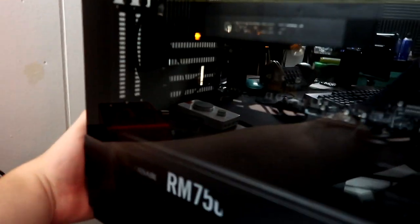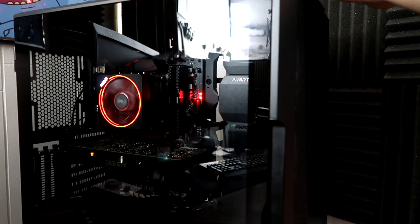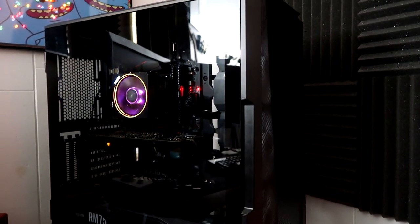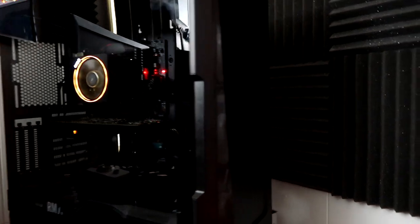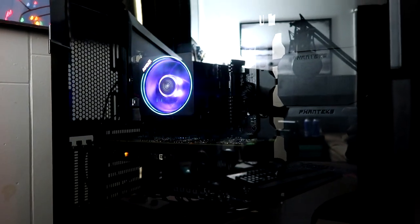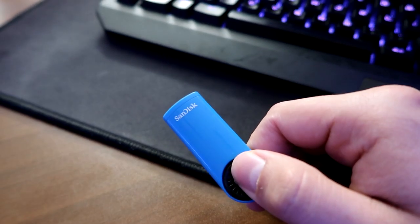Now is the final thing — let's switch it on. There she goes — those fans are going off. The PC is flowing, she's on, she's ready to go. So now that the PC is on and in working order, you're going to have to install Windows 10 with a USB flash drive. Windows 10 is free on the internet — there will be tons of videos that teach you how to download it to a flash drive.